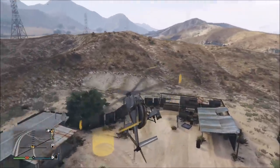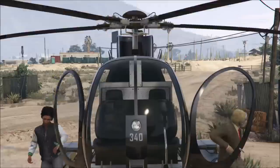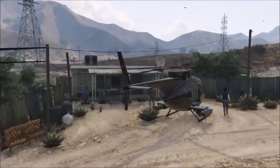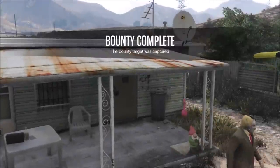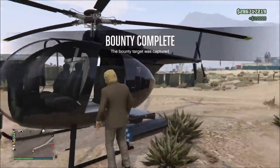Here we're delivering the first target. Just land in the circle and it'll automatically end the mission and the target will be delivered. I wish they would have given you a taser gun on this mission — it would have made it a lot easier. Even if it was just for this mission, it would have been kind of fun to mess around with. They should bring this in as a free mode activity — bounty targets like this — and create new ways to get money.